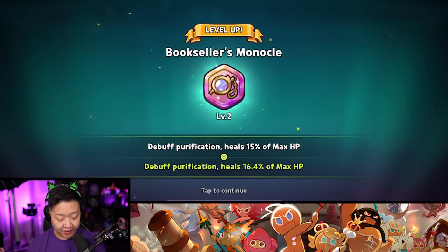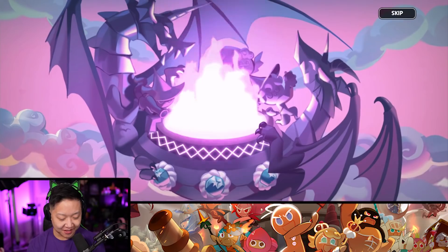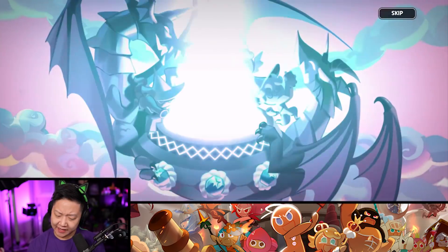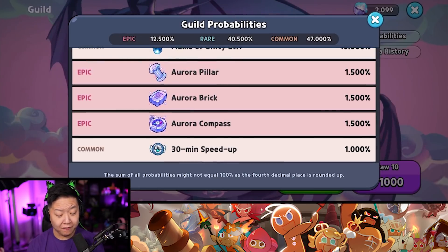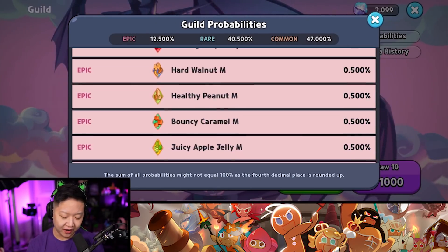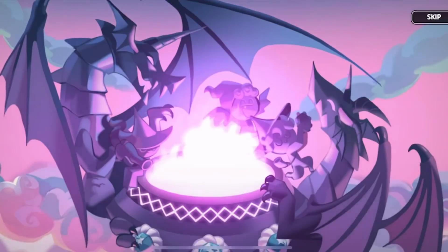15 — Debuff Purification, heals 16% health. Y'all just gotta let me know if this is good. Is it good? I don't see it in the meta. Let's go through 50 more. I'm just going to react to the first Flame. We're skipping that. Aurora Compass again — 1.5% chance to get one of them? Well, to be fair, it's 0.1% for everything else. I only have 1,000 more. I don't feel good about this.